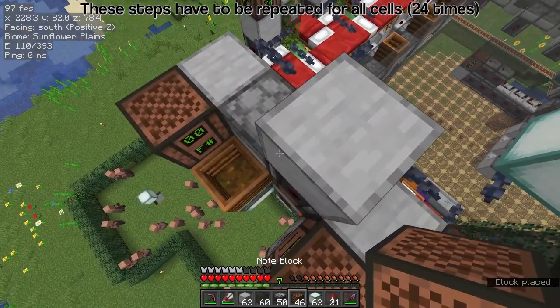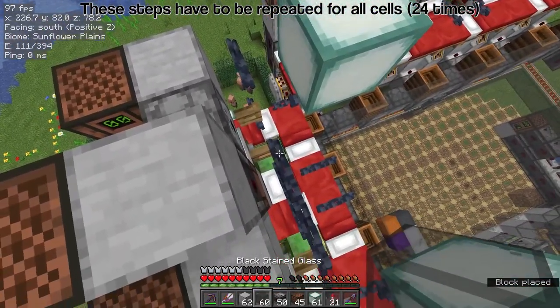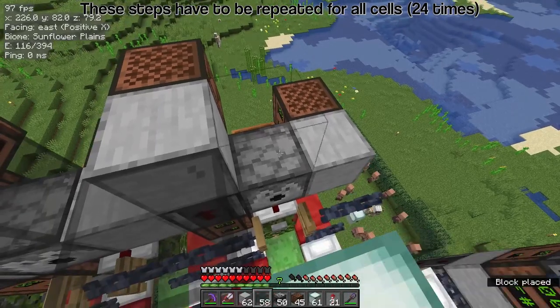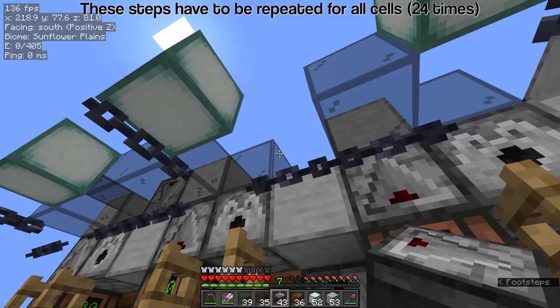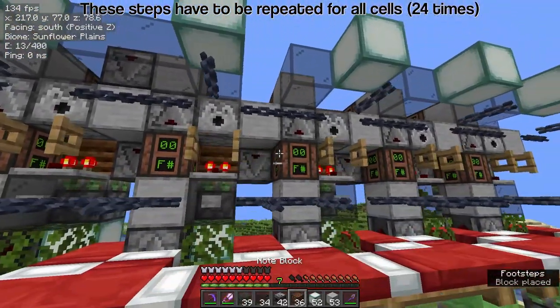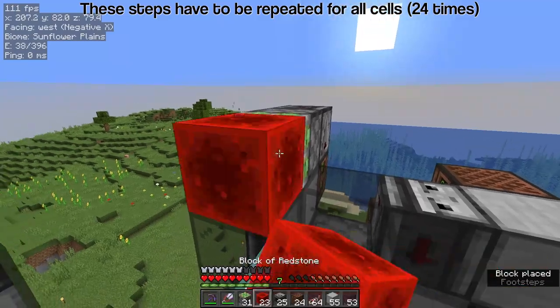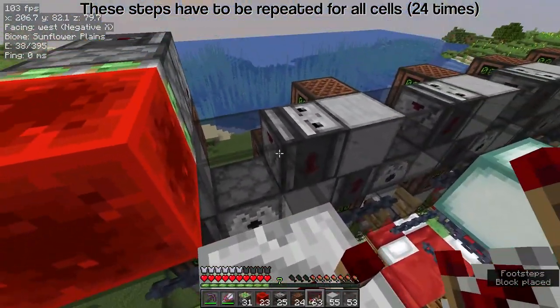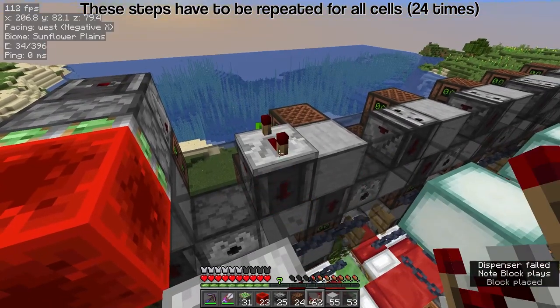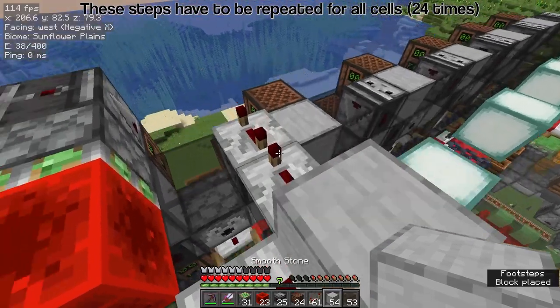Back on top, place a solid block on the observer, a note block away from the centre, and a sea lantern on the middle chains with glass diagonally. From below, add an observer against the glass, and glass above the chain. Head to the top, place an observer above the note block, a sticky piston to the side facing the centre, and a redstone block on its face. Add 3 repeaters on full delay with a solid block in the corner, and glass on the note block behind.